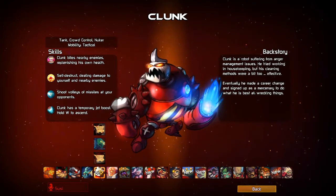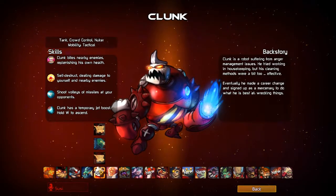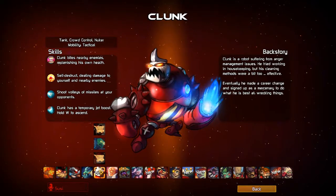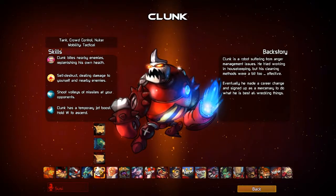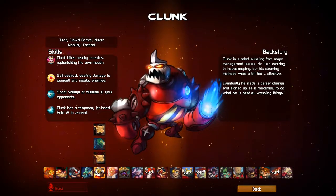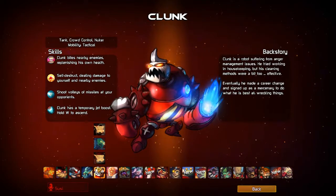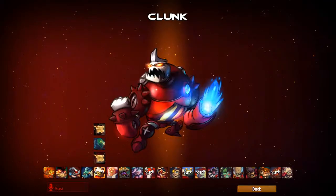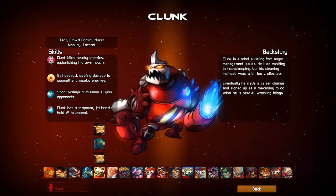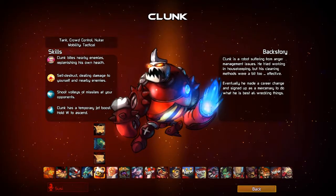Clunk is one of the other main six people who was originally dropped with the character — the original tank for Awesomenauts. He is kind of an interesting character, another one that I am just not that great with, so don't expect a whole lot of building advice or anything like that. But hopefully I can give you enough of an idea of the basics to let you know whether or not this is the character you are going to want to play.